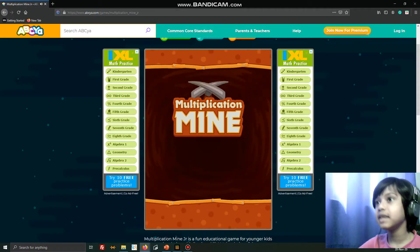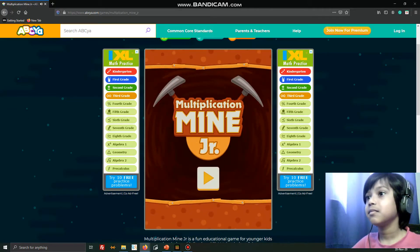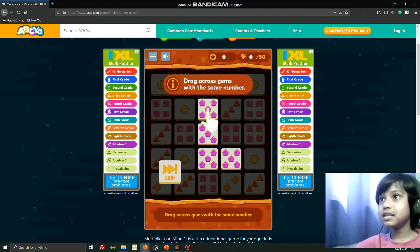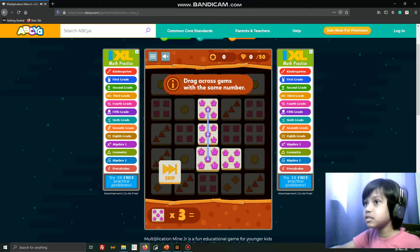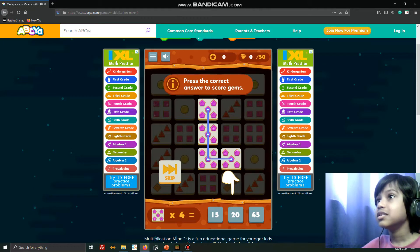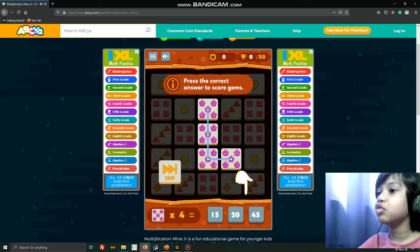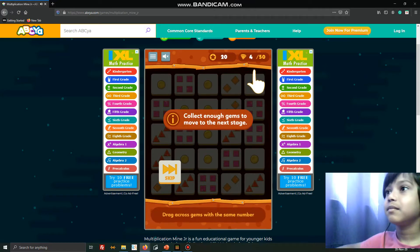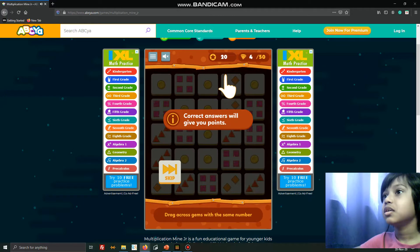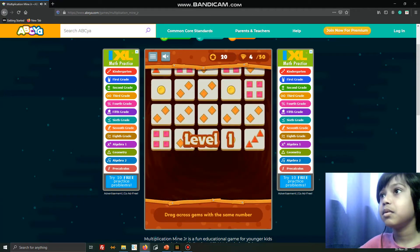Let's play. Click on it, drag across gems with the same number, click the correct answer to score gems. Five fours are two. Collect enough gems to move to the next stage. Correct answers will give you points. Boom, boom, boom!